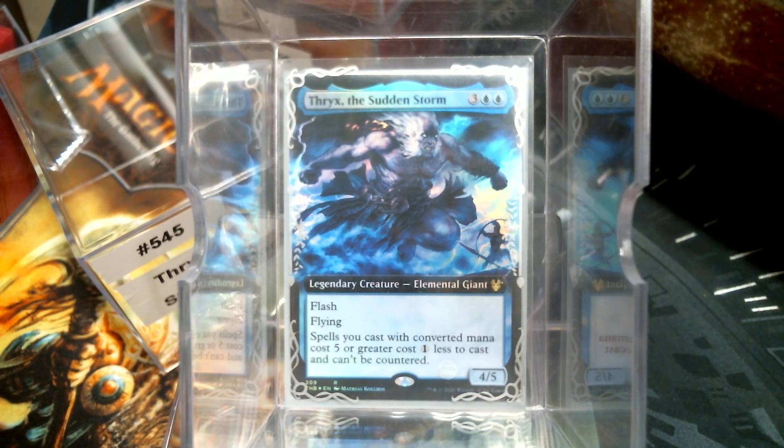Welcome back to Cure for the Common Game. Today in deck number 545 we're going to talk about Thrix the Sudden Storm — that has nothing to do with the storm mechanic. For five mana we get a 4/5 flash flying elemental giant; the art is beautiful. Spells you cast with CMC five or greater cost one less and can't be countered. Spells covers artifacts, creatures, enchantments — whatever you cast. So big spell tribal, I guess.